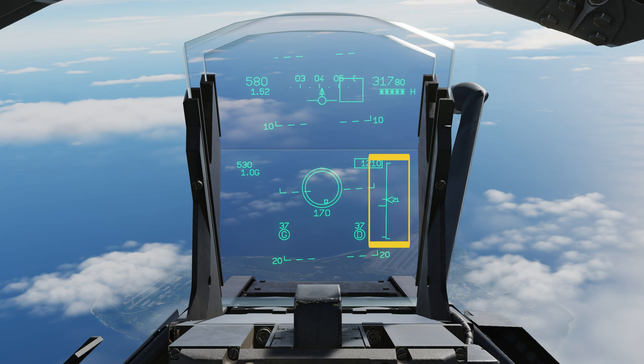Next is the range scale, showing different firing engagement ranges. This will vary based on how we and the target are flying — for example, if we're high and fast and the target is coming towards us, we'll have a greater engagement range. The first tick shows maximum engagement range to shoot at, the bigger tick is the no-escape zone, and the smaller tick at the bottom is the minimum.